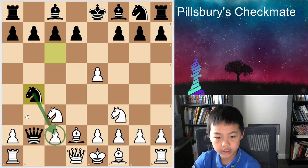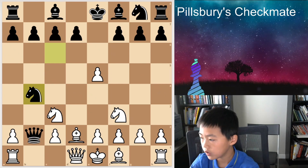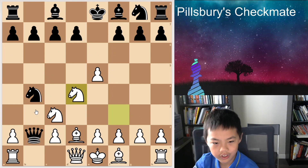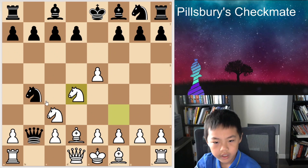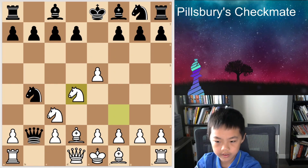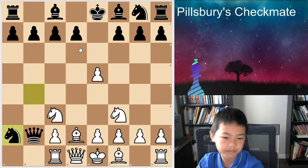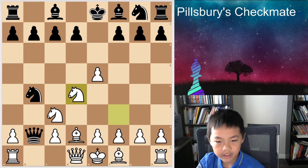So Nb4 is threatening Nxc2. It's kind of hard to defend. You're supposed to play Nb4, and I have played this before because people played England against me. Nb4 is protecting c2 of course and it's pretty active. What you can't do is Rc1, because Nxc2 would be good. So don't play Rc1. Just play Nb4.